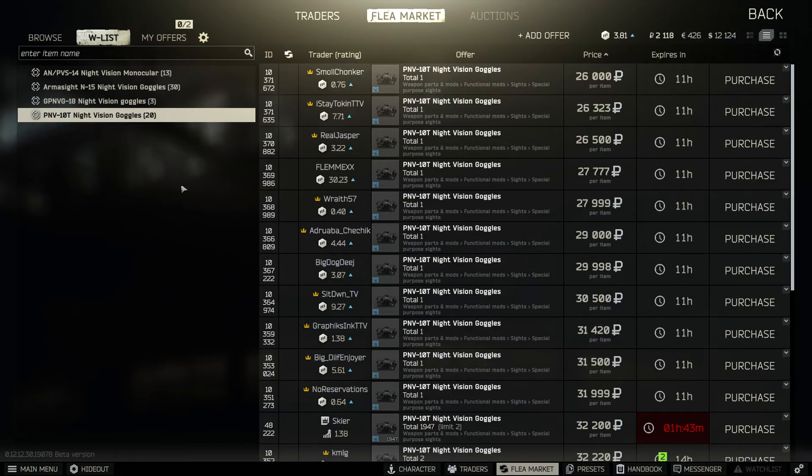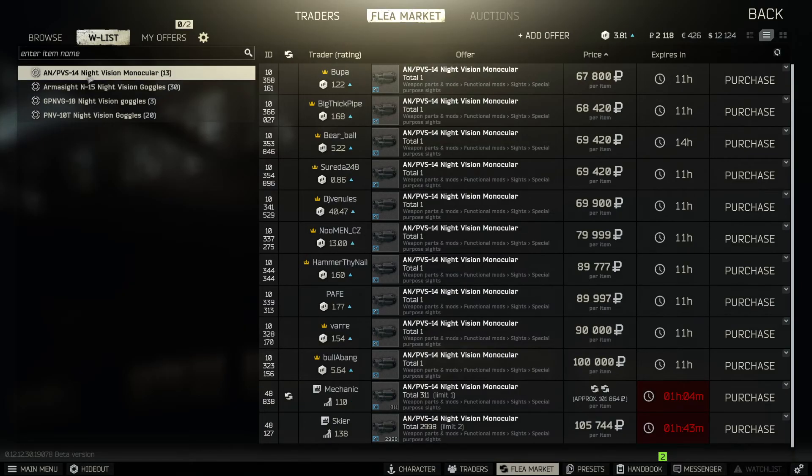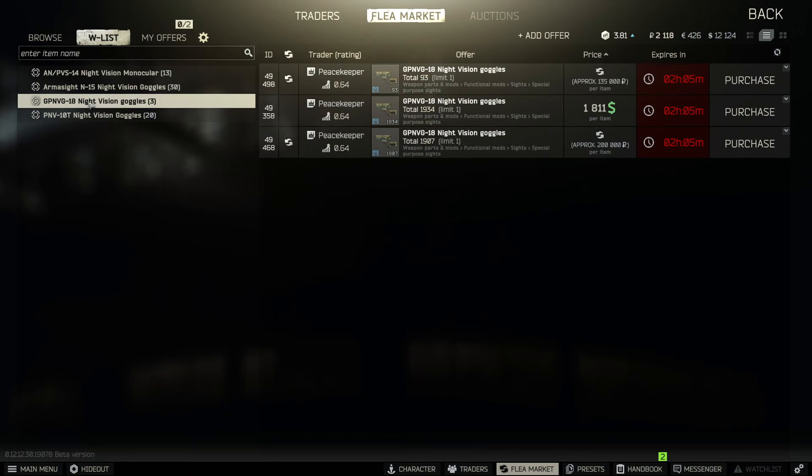Starting off with the cheapest night vision, the PNV10T, you're going to pay about 26,000 rubles. Next up you have the N15s — these are the blue ones and they're going to cost you about 42,000 rubles. Next up you have the one monocle PVS14s, which are quite expensive at 67,000 rubles each. And then the most expensive one, the GPNVG18 night vision goggles, at 200,000 rubles, or $181 in dollars.